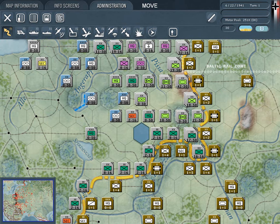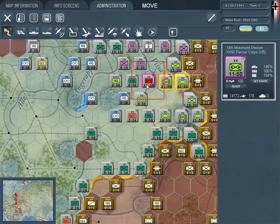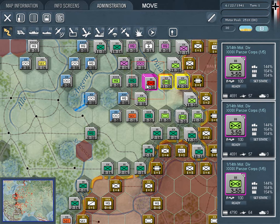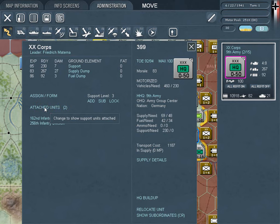Divisions are the standard combat unit, but regiments, brigades, and Soviet corps are also available. German divisions and Soviet corps can be broken down or built up during play. In addition, headquarter units contain support battalions and regiments of all kinds, from artillery to engineers, anti-aircraft to assault guns.